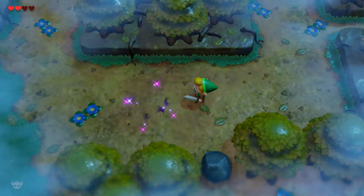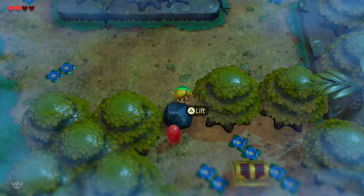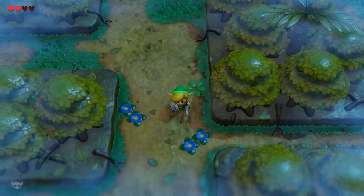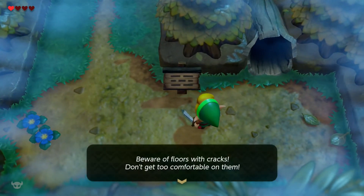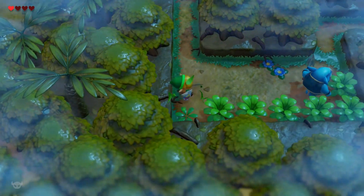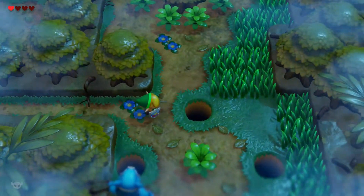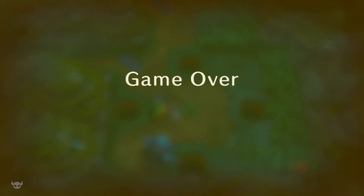You can kind of see what I mean. I had a bunch of moblins over there, a couple of them gave me a little damage. And behind this rock, that little slime creature — I believe that is called a Zoll. There's a treasure chest we can't get to. Don't mess with the raccoon. Beware of floors with cracks — don't get too comfortable on them. And when you attack a Zoll, they split into two, so gotta be careful. I gotta make sure I keep my shield up when fighting these guys. And then... game over. Didn't take long for that to happen.